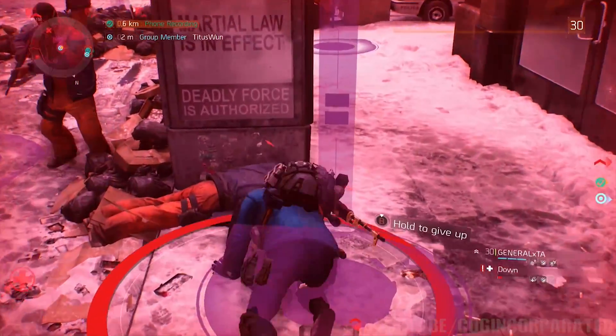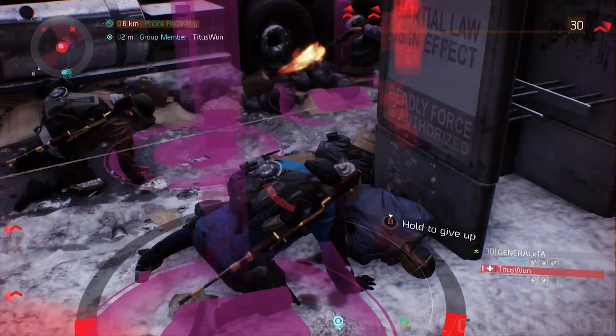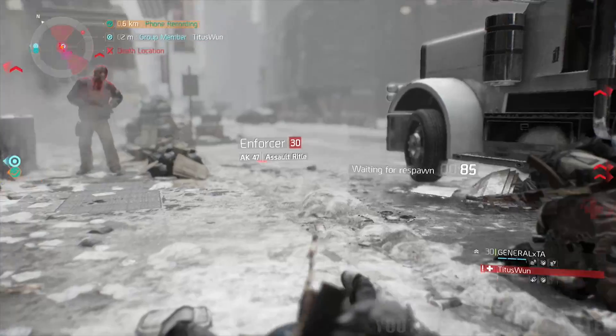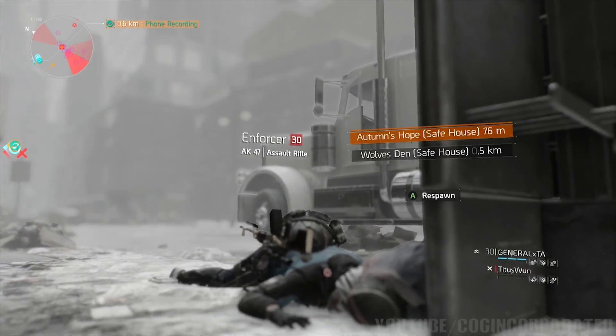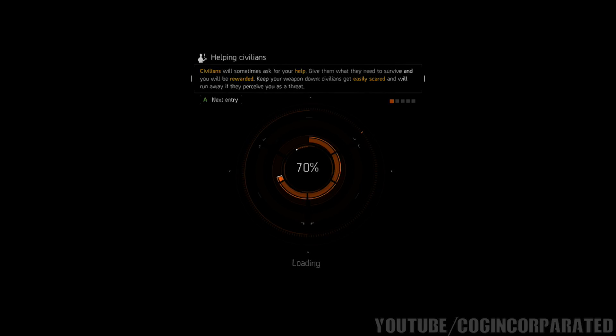Once you have repeated this process for about an hour, you should have about 150 Phoenix credits, perhaps more. Just make sure you leave one of these guys alive — you don't want to screw this up because if you don't, these guys won't spawn anymore. So just leave one of them alive.